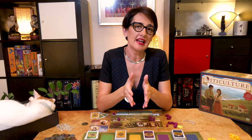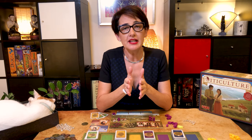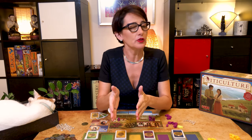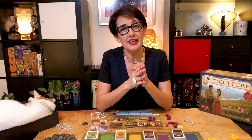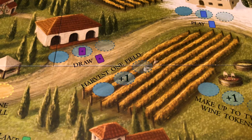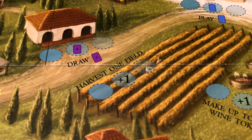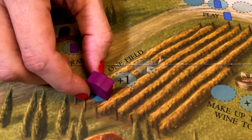Remember that available workers are only available once per year — any worker used in summer will no longer be available in winter, and you only have one grande worker per year. In a three to six player game, I prefer the friendly version where you do not take the central action if you cannot fulfill its requirement — for instance, you cannot play the harvest bonus if you do not have two fields to harvest.